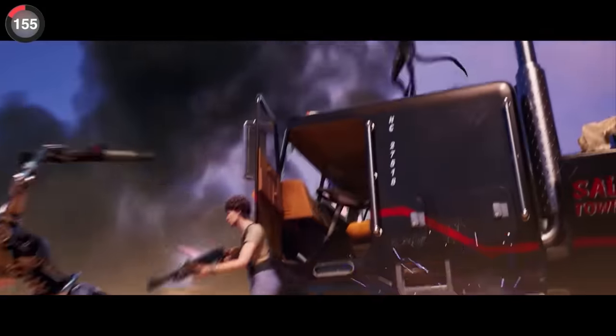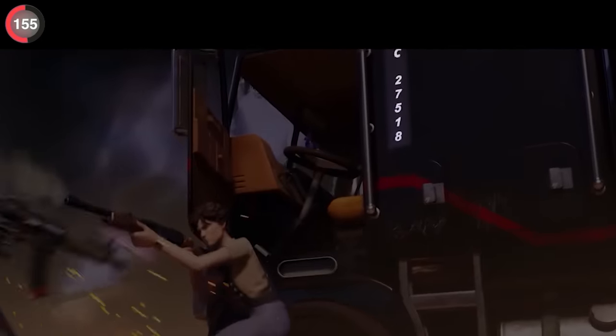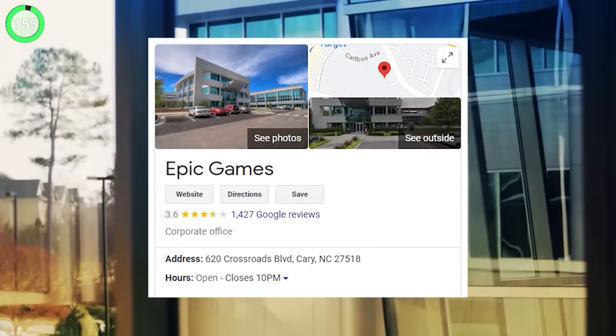At least Epic didn't reveal your address. In the Zero Crisis finale they actually put their location on the side of Terminator's truck — if you search it up it takes you right to Epic Games HQ in North Carolina.